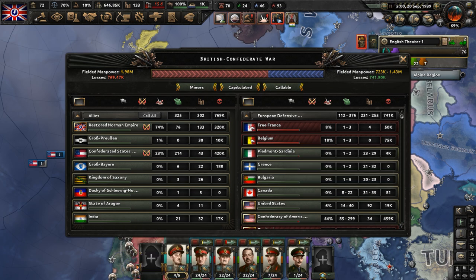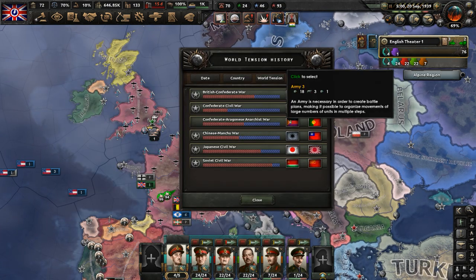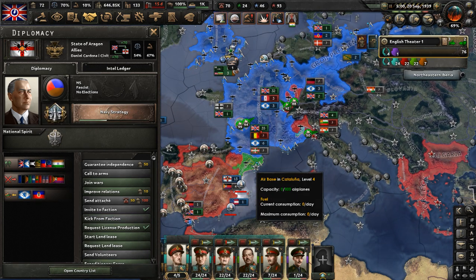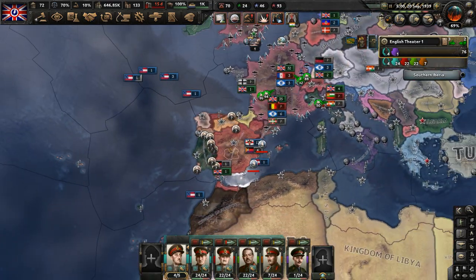The European Defensive League was France, Belgium, Piedmont, Sardinia, Greece, Bulgaria, Canada, the United States, and Occitania. As the war dragged on, we started to win more. The Allies were joined by fascist Bavaria, Gros Bairn, and the State of Aragon, who was fighting the anarchists of Spain in a very convoluted Spanish Civil War.